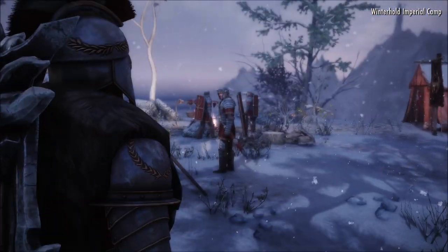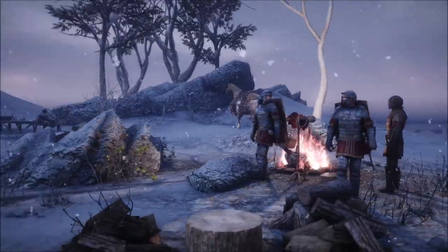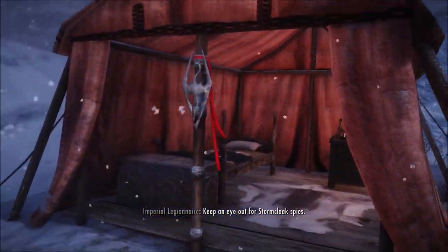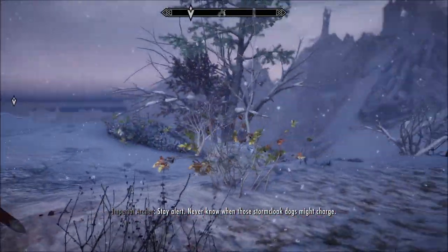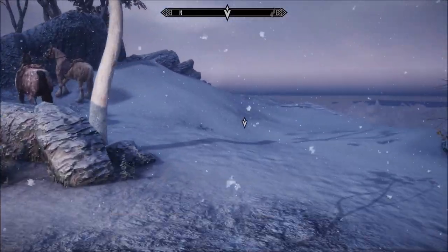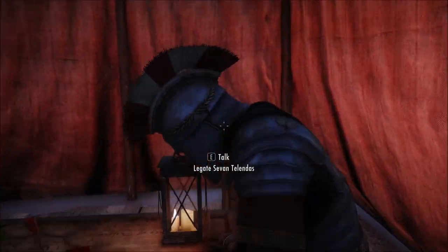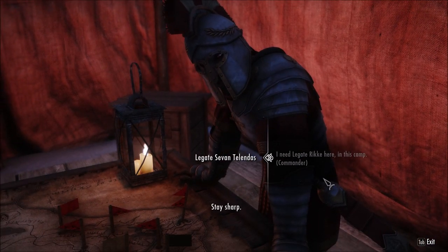Alright, here we are at the Winterhold Imperial Camp. Now, if Legate Rikka has not yet arrived you get a little invisible marker pointing nowhere - don't fret, she's on her way. We're going to talk to this NPC: say you need Legate Rikka here in the camp, stay sharp, and she'll arrive once you wait.